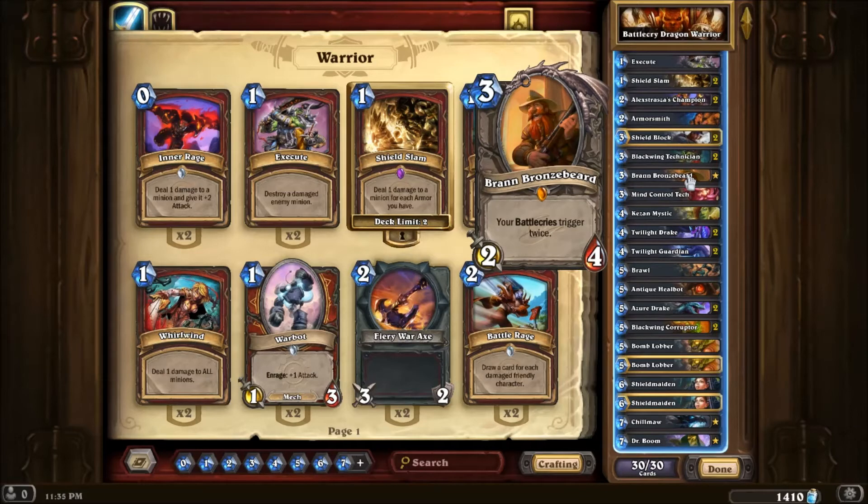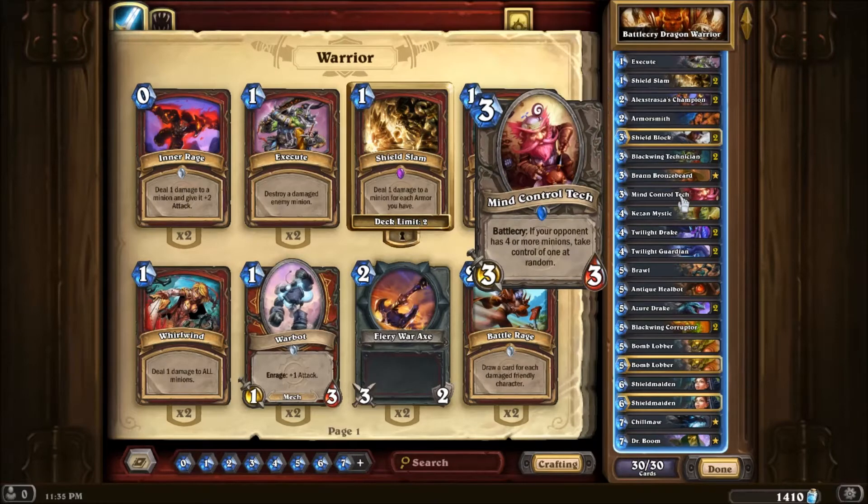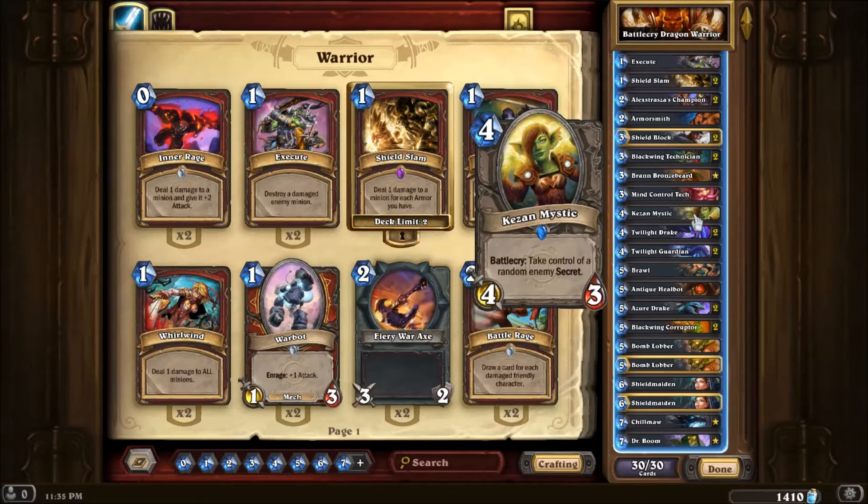Bran is one of the best fun factors of this deck, obviously allowing your Battlecries to trigger twice, and one of the reasons I actually made this a fun deck — changing the aspect of the dragon was really fun. Mind Control: this is because against a board quite filled with a lot of creatures, I found I was having quite a lot of trouble because I only had single light removals, so Mind Control would be really good, and it's obviously Battlecry as well.